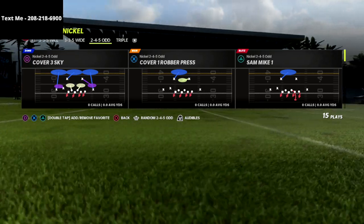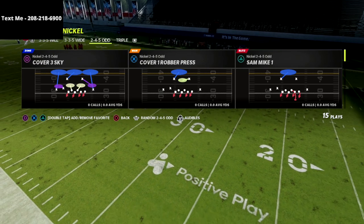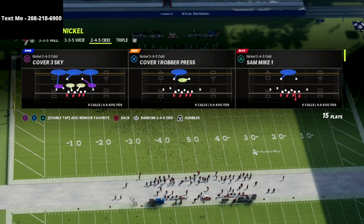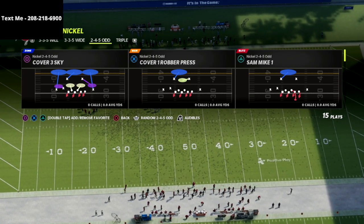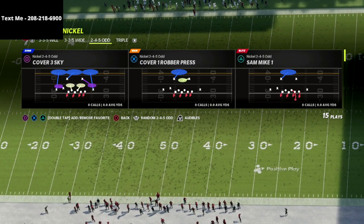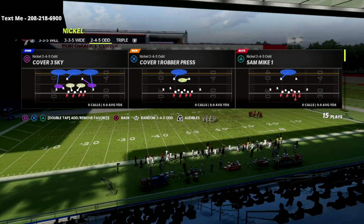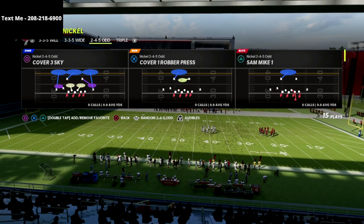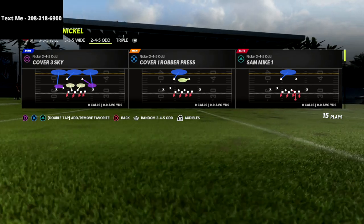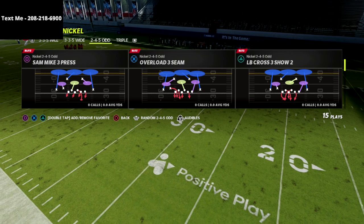If you've played or watched Madden 22 at all, you know that defense is really hard in this game. I wanted to give you what I consider to be the best blitz in Madden 22 at launch. It comes out of the Tampa Bay Buccaneers and Chicago Bears defense playbooks — it's the 2-4-5 Odd — and we're bringing back a blitz from Madden 18 that's really effective again this year: the LB Cross 3 Show 2.